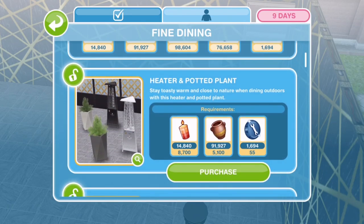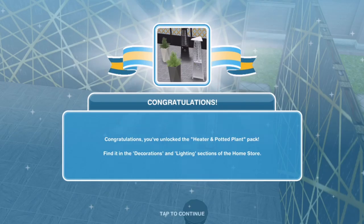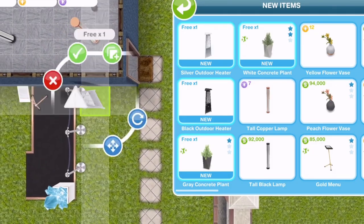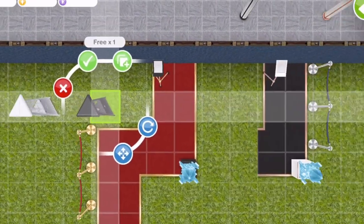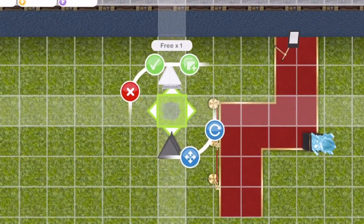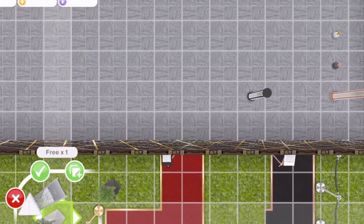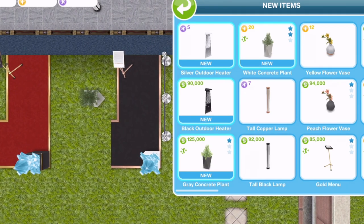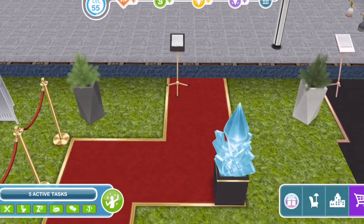The next thing we unlock is Heater and Potted Plant, available in decorations and lighting. We have a silver outdoor heater and a black outdoor heater - it makes sense to place those outdoors. Then we have a grey concrete plant and a white concrete plant, though we can place those indoors as well. There are the prices for them - they're very pretty.